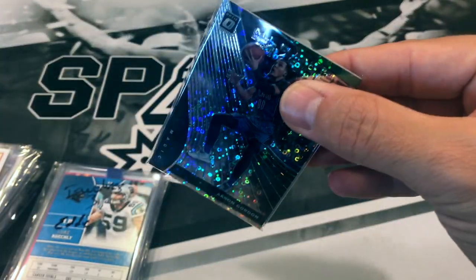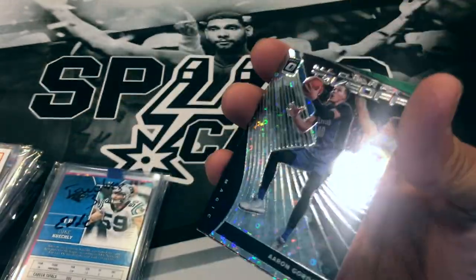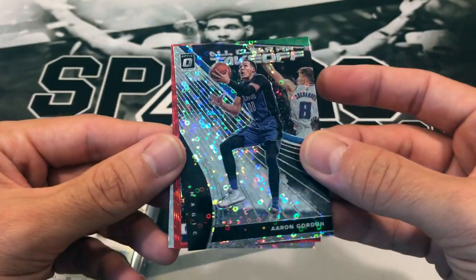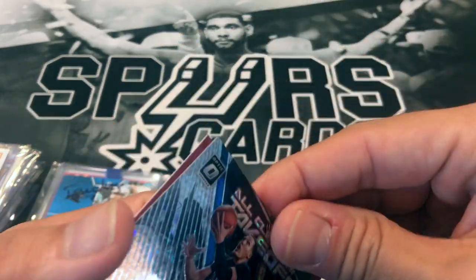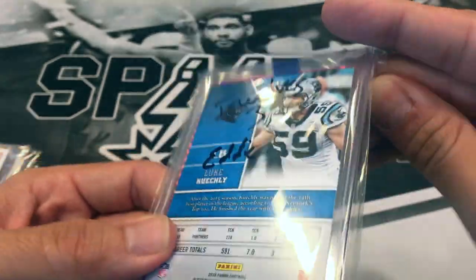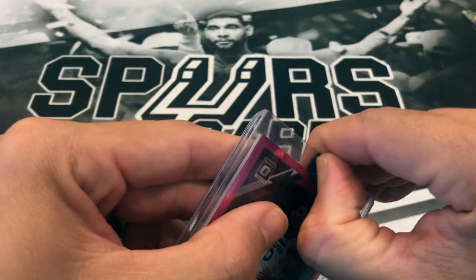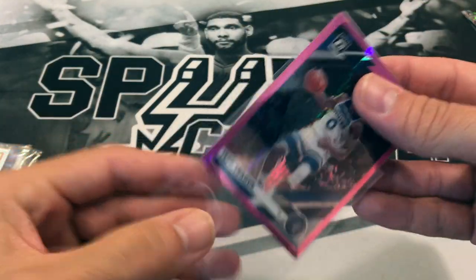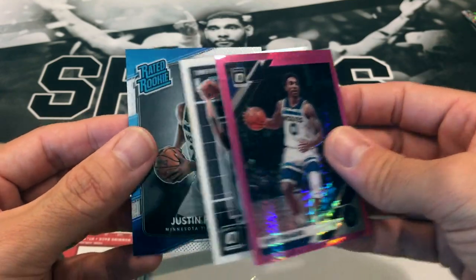If you all got anything nice out of his breaks, let me know - he tends to pull some pretty nice stuff. We got Aaron Gordon all clear for takeoff, Nikola Vucevic, and Evan Fournier. Nothing big for the Mavs. Looks like T-Wolves. Jeff Teague pink there. And Karl-Anthony Towns, lock it up. And Justin Patton rookie.